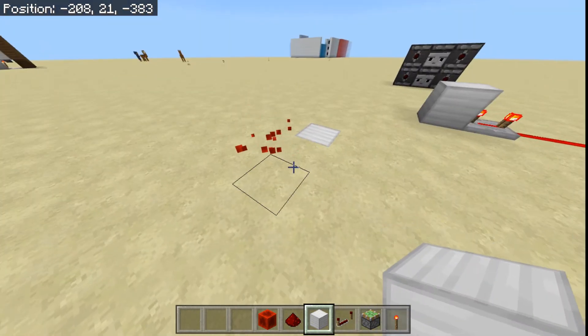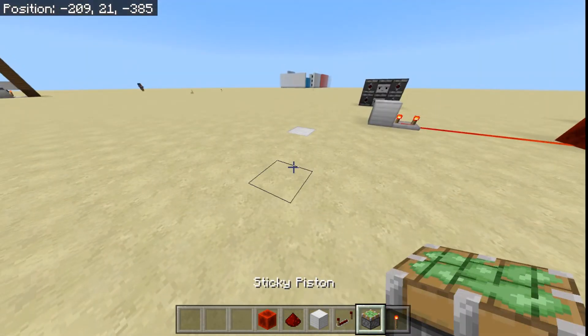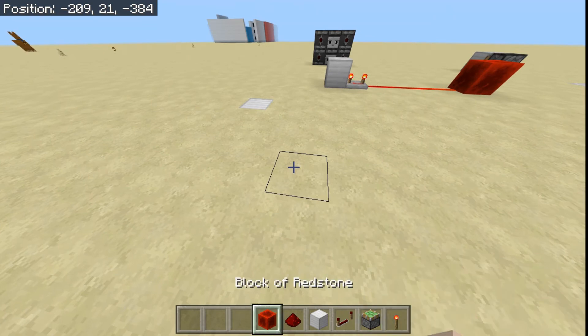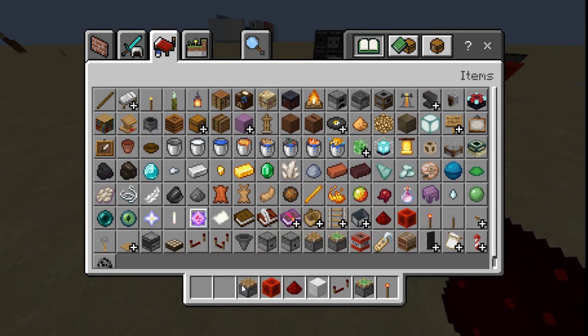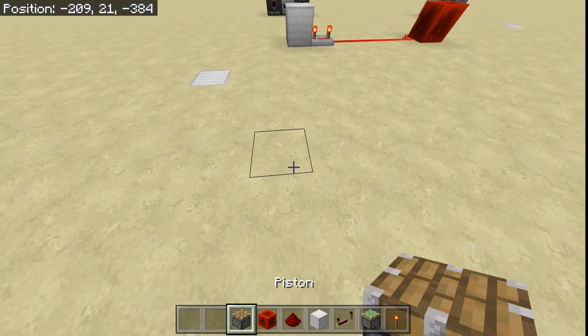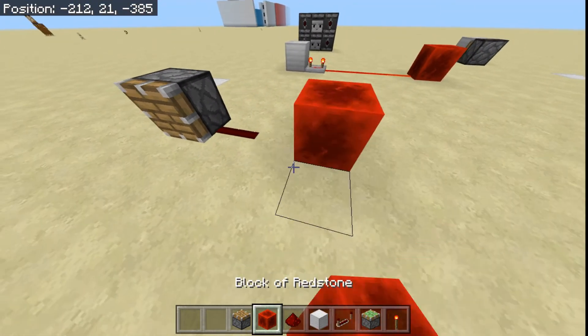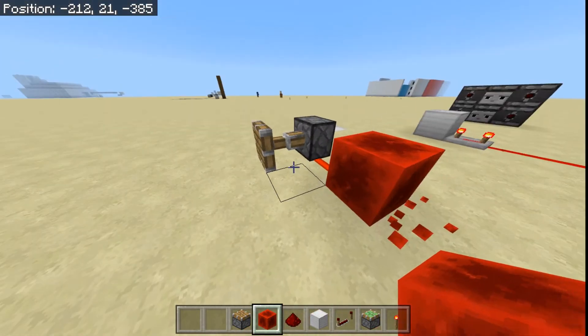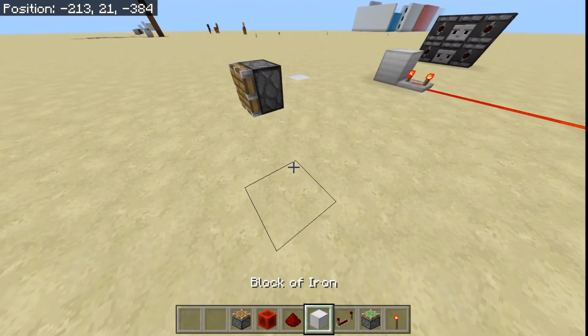The difference between hard powering and soft powering is that soft powering means you can power any Redstone contraption, such as a piston. If I were to set up a piston right here, this would be soft powering. And you cannot hard power a piston anyway.